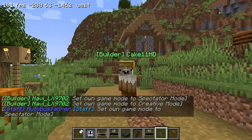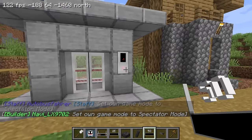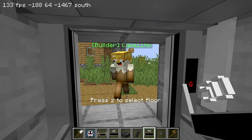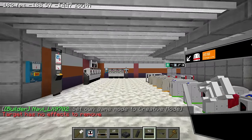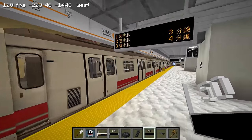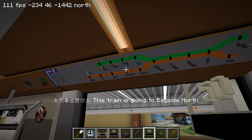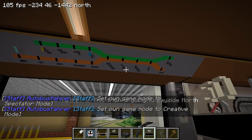I think this numbering system works well so I'll leave that for now. I'm here with Cake — say hi! Cake is the one who built this orange line. We're at Lower River Station and we're gonna tour Cake's line to Bayside. Cake is using unrefurbished M trains with a customized texture, and Cake has also made custom maps inside the train to match the line.